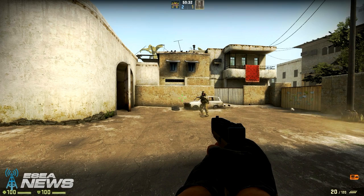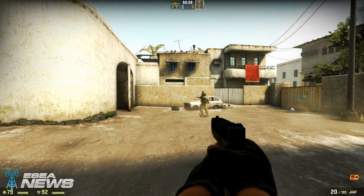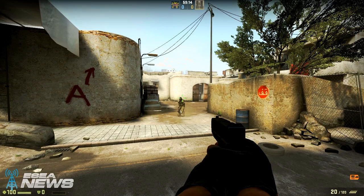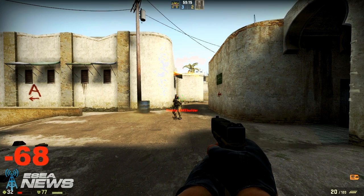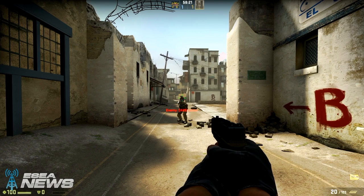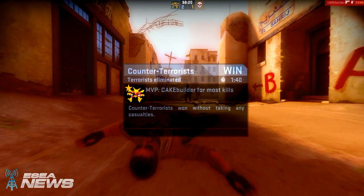Let's move into the damage. A shot to the body with armor left my opponent with 79 HP, where a shot to the body wearing no armor left him with 66 HP. A shot aimed at the head while my opponent had armor left him with 32 health, while a headshot against an opponent with no armor was a one shot kill.